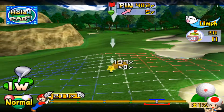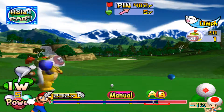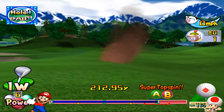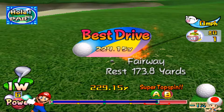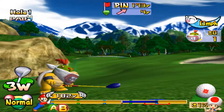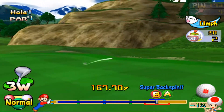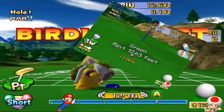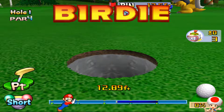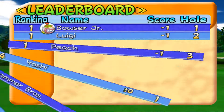Like I said, we're using Bowser Jr. for this one. I actually do want to drop a power shot right at the start. I saw that 390, I think it was. Make this an easier time getting up the hill. Stop right there, and now we're easy birdie putt — go right in the hole. Start right up with the birdie.